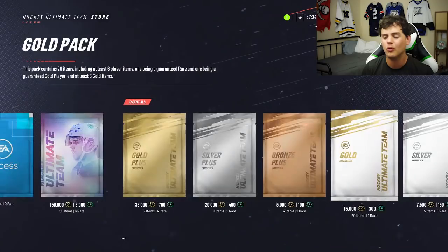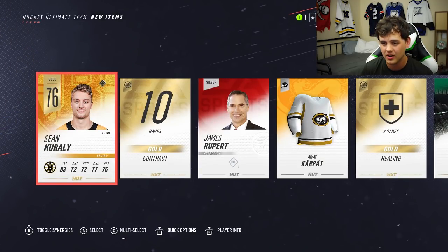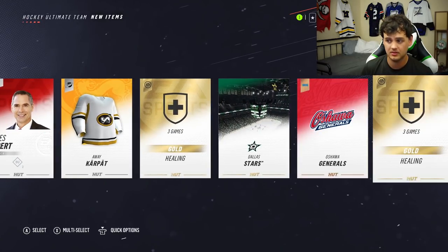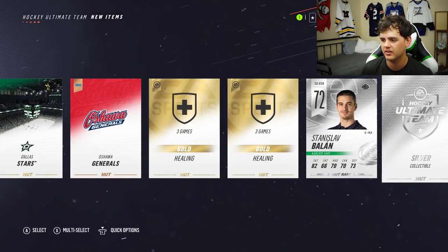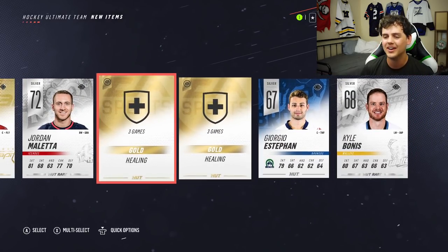Let's try the gold pack. You get at least one rare card in this one. Is it a guaranteed gold rare? There's a whole lot of crap in here. Silver collectible. Evgeny Kuznetsov — that's another great pull. Dude, we're killing it. We've got to just keep opening up these guys.